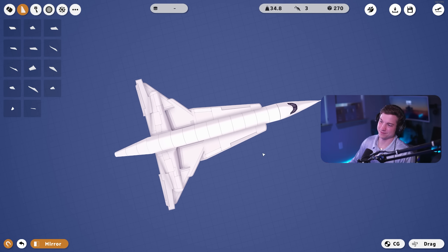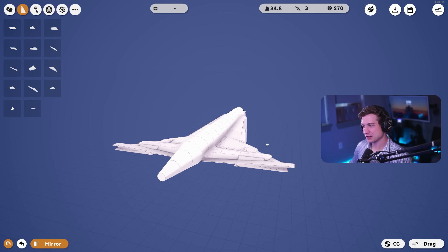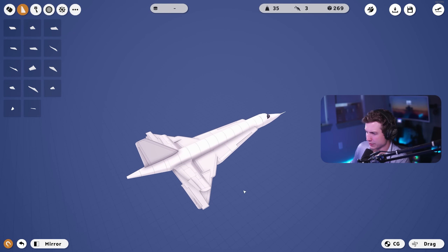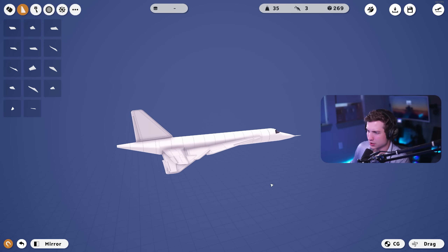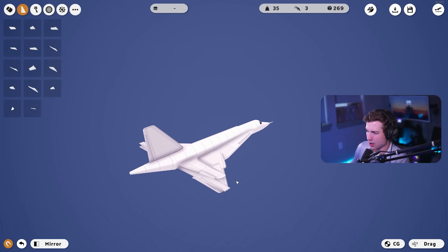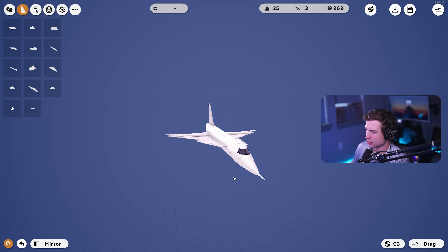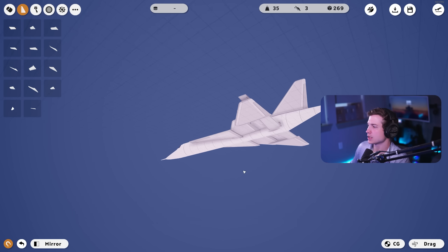Our wings are kind of done. We need some kind of tail — the Concord does have a pretty big tail. I put a delta wing up there vertically and hopefully the rudder still works, but if not at least the look is semi-right.